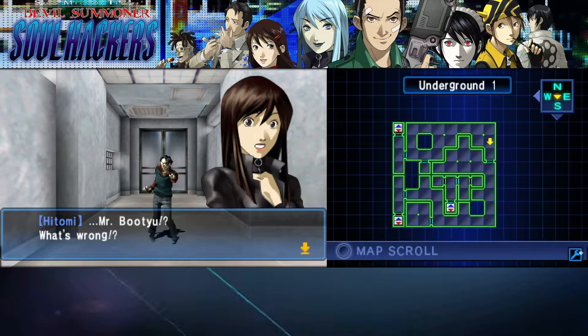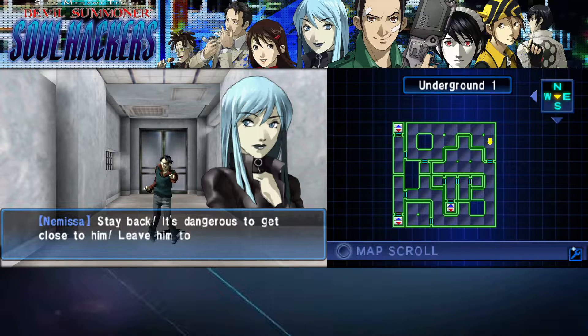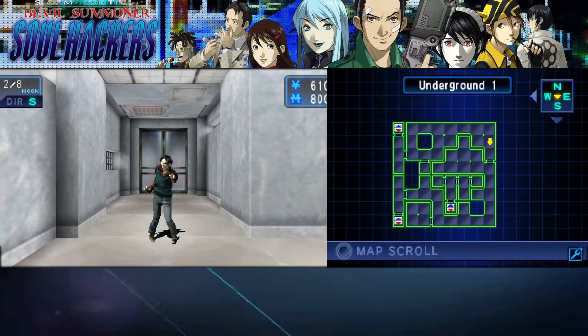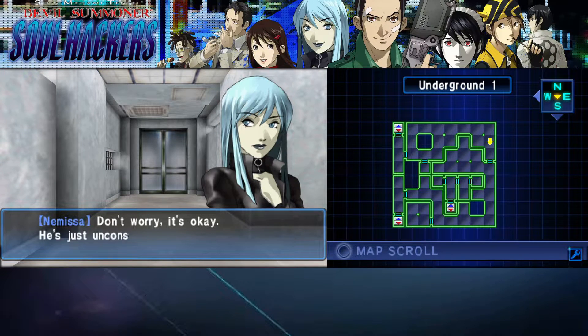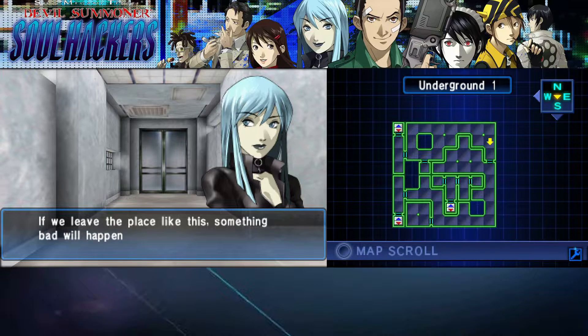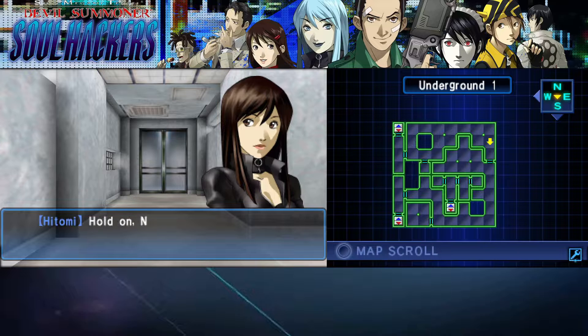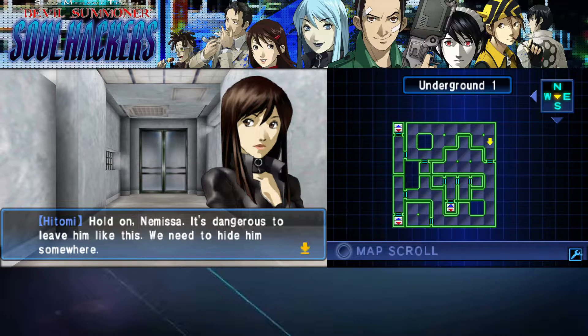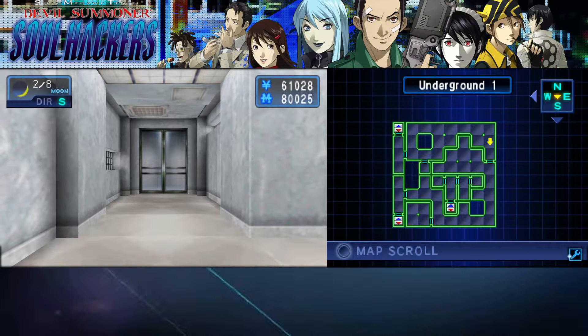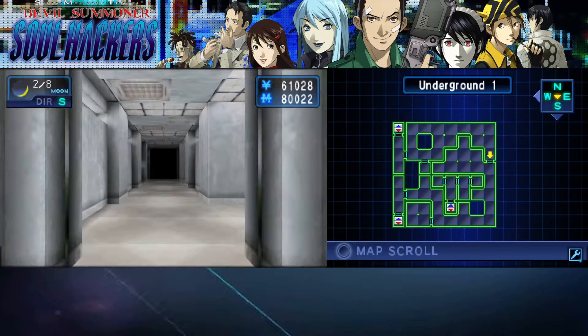'What's wrong? Stay back — it's dangerous to get close to him. Leave him to me.' 'Don't worry, it's okay — he's just unconscious.' 'This place is definitely up to no good. There must be a secret here. If we leave the place like this something bad will happen, so let's hurry up and figure out what's going on here.' That feels so forced, I don't know why.